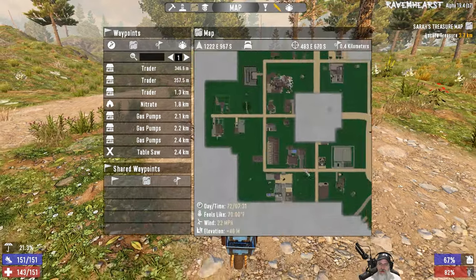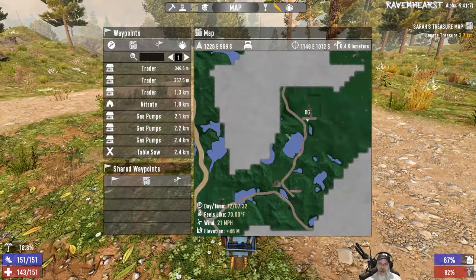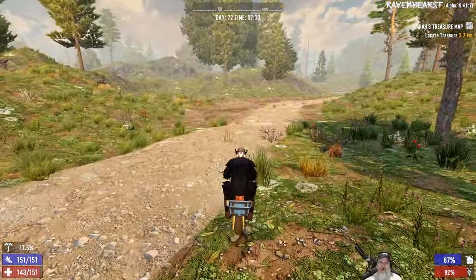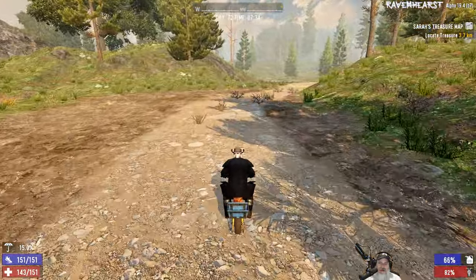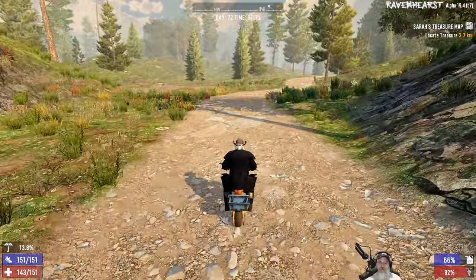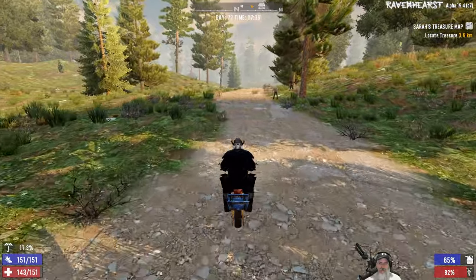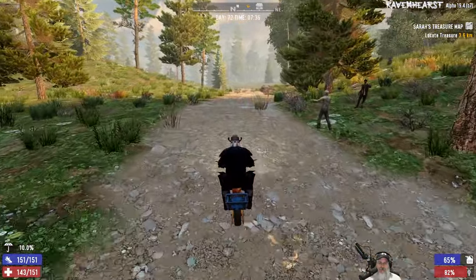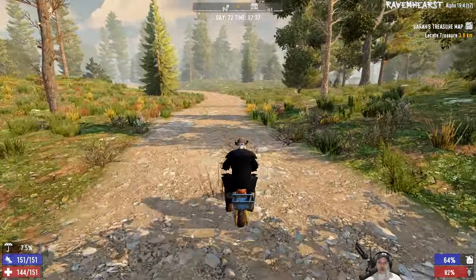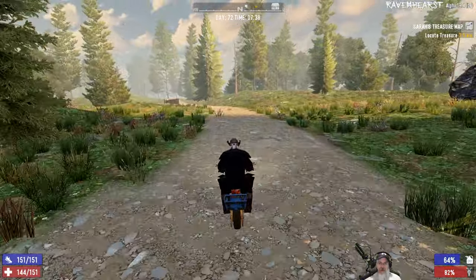There's some water here; I'm not sure what that place is — so we could go look at that. Let's just follow this road north and see if it leads to another POI that we can't quite see yet. We should stop by and check Trader Rex's inventory too, since we're coming back this way.